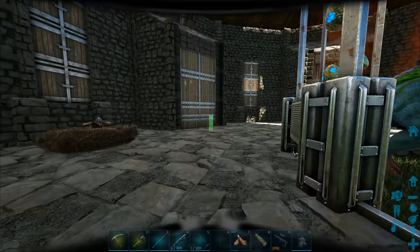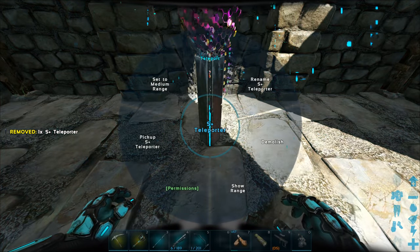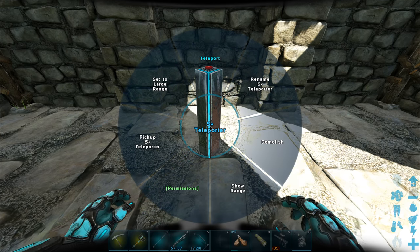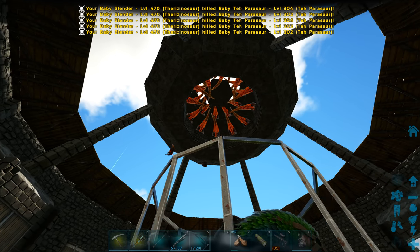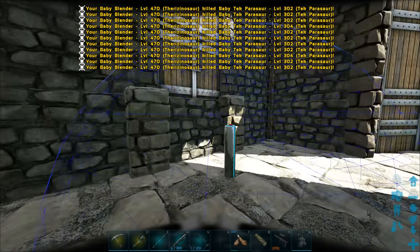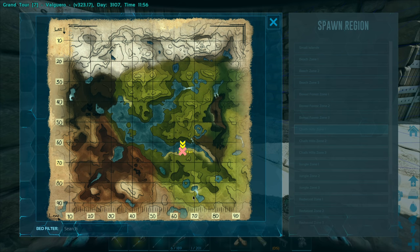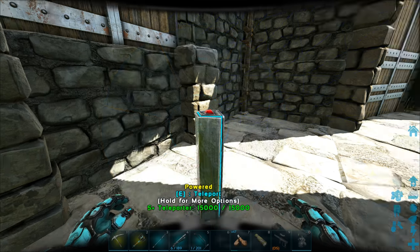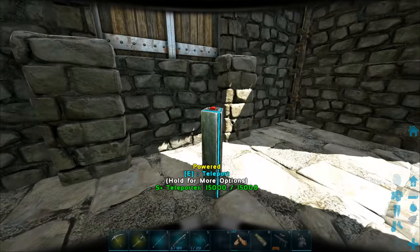Where should I put my teleporter? Probably like over here - we're going to need to turn down the range on it a lot so it doesn't teleport any creatures. Small range - I can show the range. I don't want to be teleporting anything, especially those power sources up there, because that would be a nightmare to try and place everything back in the same spot. Obviously we don't have another spot to teleport to yet, but once I do I'll have Eggfall over here, wherever my base is, and then the breeding area as well. I just need more element for all that stuff.